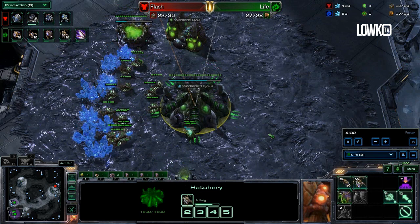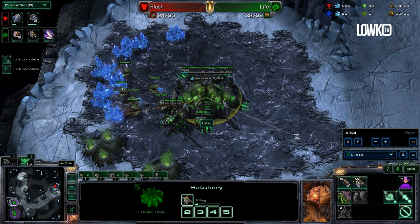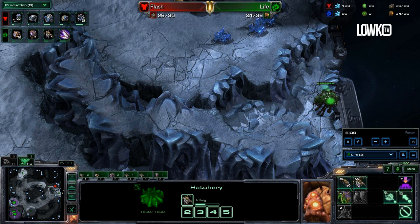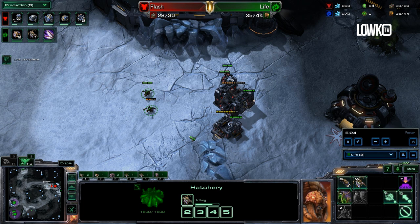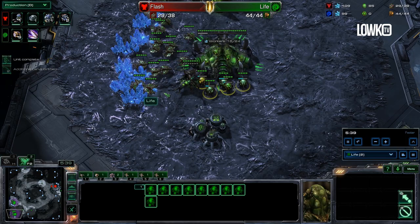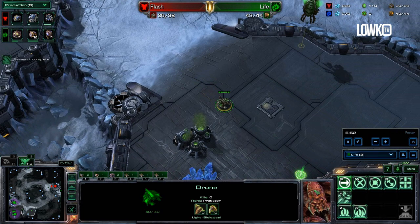At 25 supply he starts another Overlord. As soon as both Queens spawn he injects with them. He does not start a second Queen in his main right away, but does start another Queen in his natural immediately. He then makes another Overlord and drones up as hard as he possibly can, using Overlords and Zerglings to scout across the map. He is not making any more Zerglings than necessary. If your opponent does not have a base down at this point you need to start creating more units. Life, however, realizes he is safe and drones up with 9 more drones, then gets a greedy third base up at the 6-minute mark.